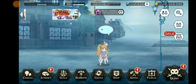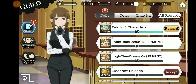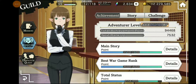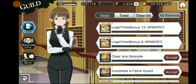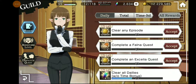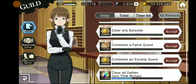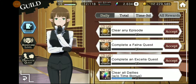So let's talk about quests. When I say quests, I mean guild. This guild tab brings up all your daily missions, your total missions, your time-limited missions, this tab which is brand new, and this which we'll get to in a moment. Every day you get daily quests. They vary from clearing an episode — which is the story — clearing Fauna in Axelia Quest, ranking up your characters either with Axelia or with Fauna, and talking to three characters on that base map that I showed you in yesterday's video.